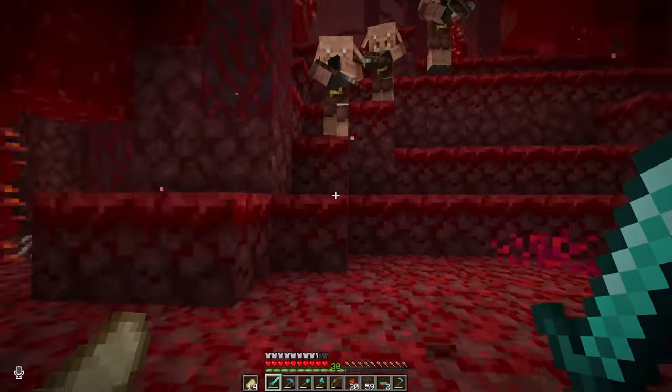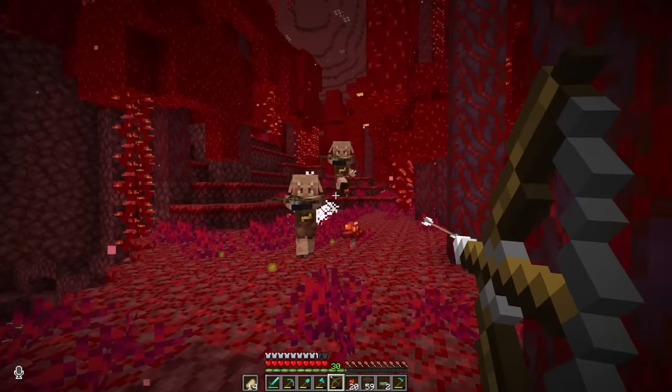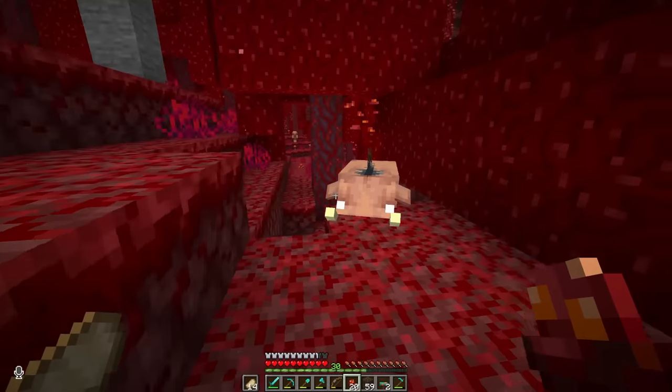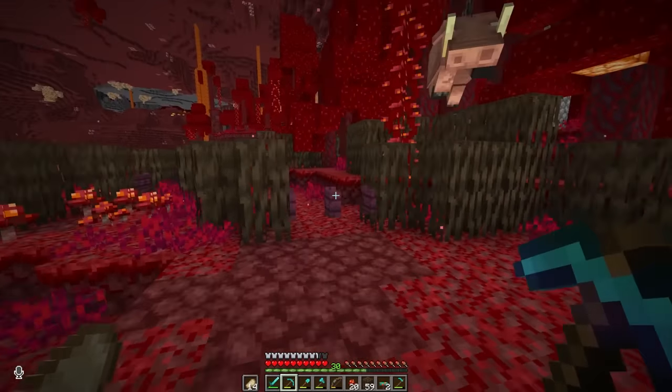Getting rid of the baby — got him. The parents are here. Look at that beautiful specimen — a hoglin, the first one for the sanctuary. Come on. There's one on the wall — perfect.